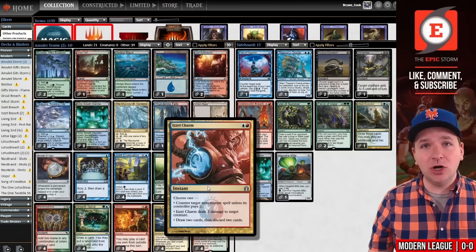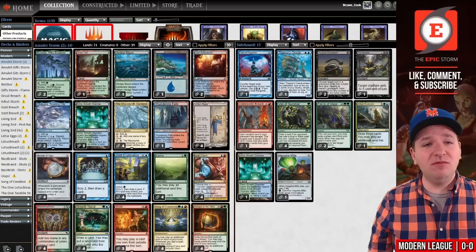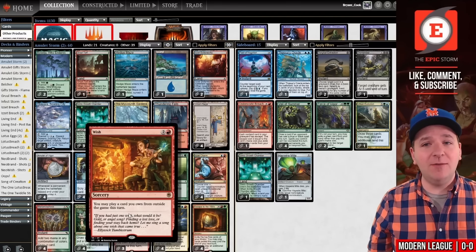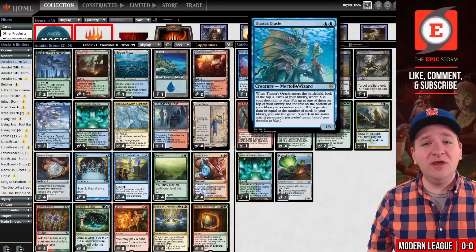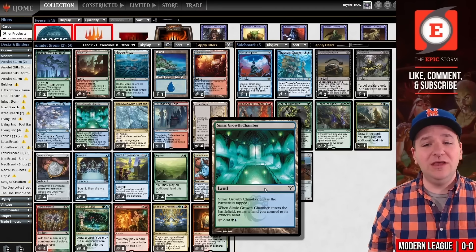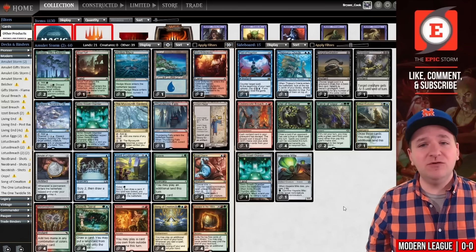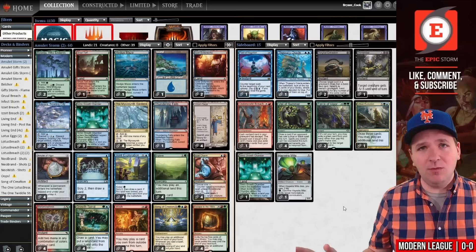We're also playing Izzet Charm as a way to interact with things that might stop us like Force of Negation or Orcish Bowmasters, or mid-combo it turns some of our dead lands into live draws. Additionally we're playing one extra copy of Wish — our only win condition is in the sideboard today, that's Thassa's Oracle. It also can get you the Simic Growth Chamber you might need to combo off, or Underworld Breach to replay Escape to the Wilds, etc. So just having more Wishes is exactly what we want.